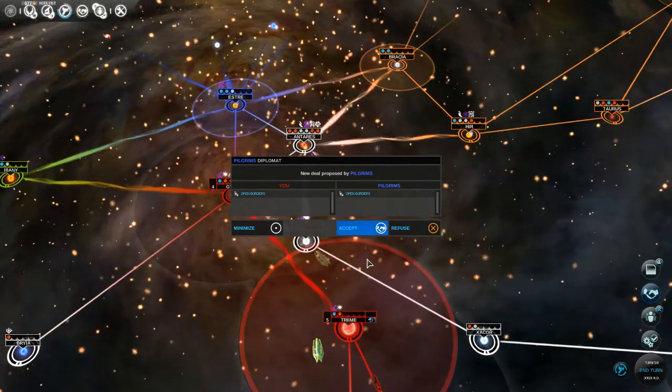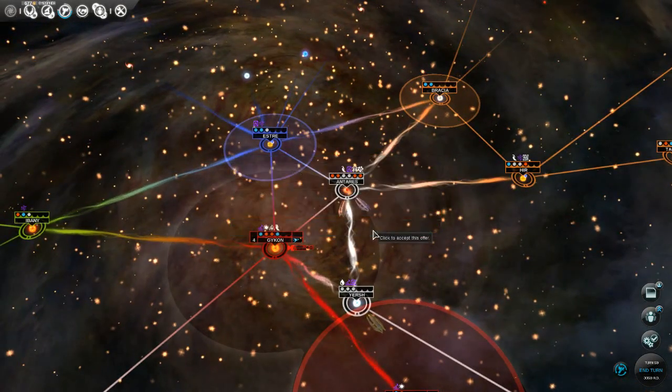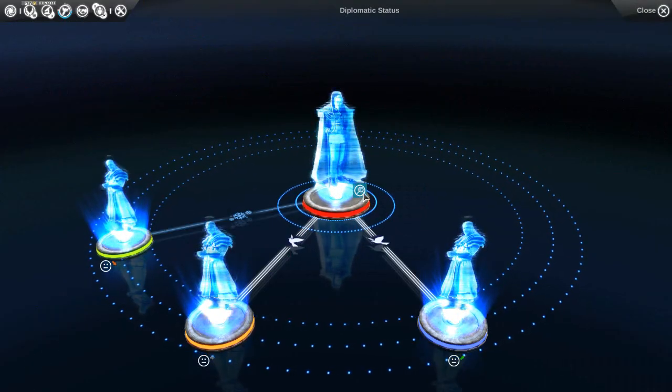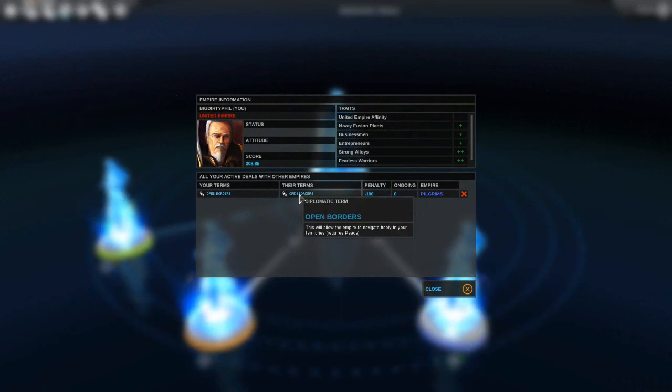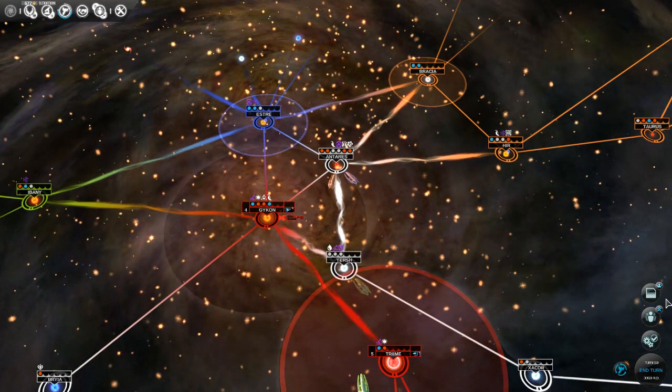Purple pilgrims want open borders. I do like these guys so I'm going to accept. Open borders means navigate freely in your territories. So I guess if you're at peace you can't enter their territories - that would provoke war or something.